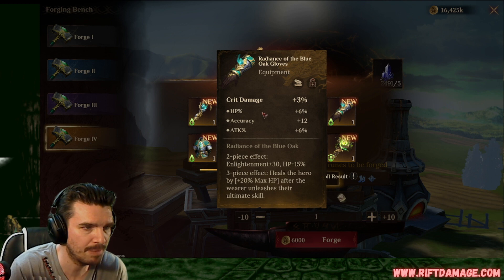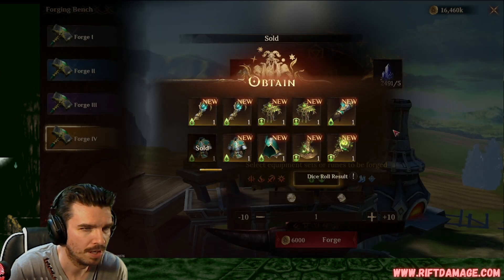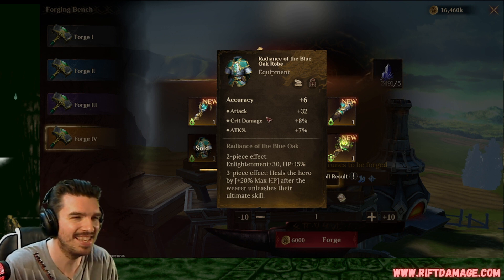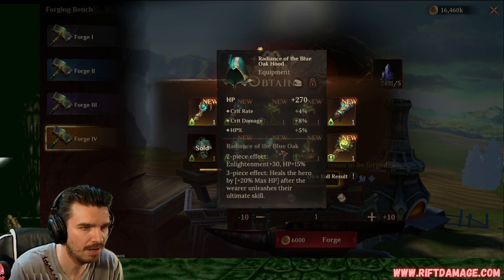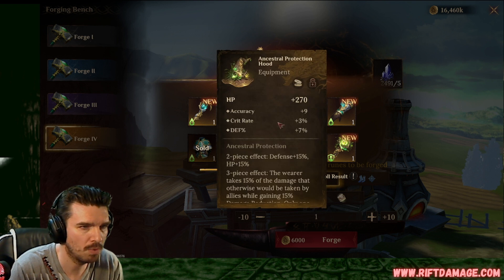Crit damage gloves with HP, attack percentage, and accuracy. We like those. Armor, flat attack, sold. Accuracy. So I learned that I have to keep these armors. We're gonna keep these. Attack, crit damage, and attack percentage. This actually isn't bad, because you'll want to make up for some attack and some crit damage. So that'll be good. For somebody who needs the accuracy. Crit rate, crit damage, and HP on a hood. Keep that. That's a good hood. That one's welcome to the hood.